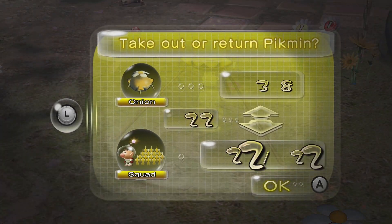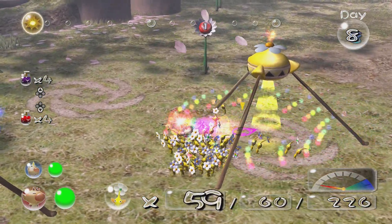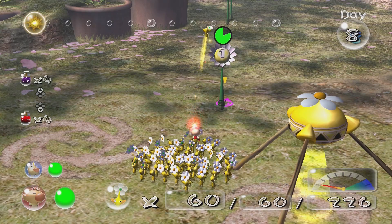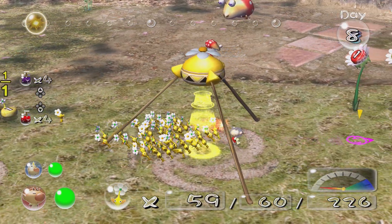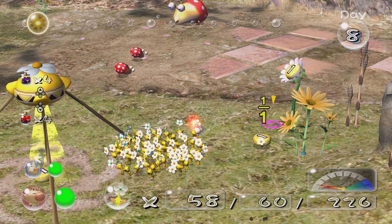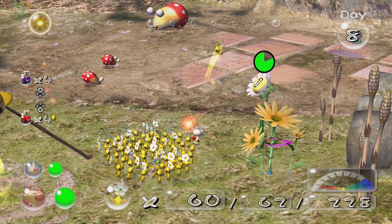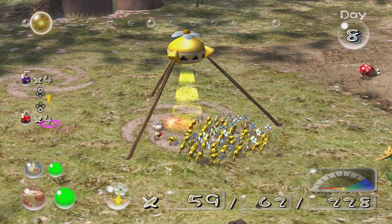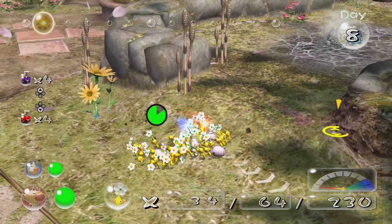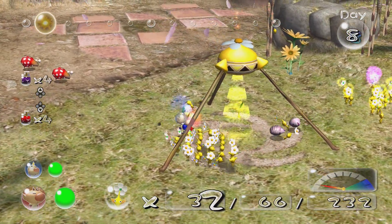First things first, I'm going to go ahead and take out my yellows and I'm going to be trying to get as many yellows up in my number as I can. We're going to wait for that to turn yellow again and just get a few more. I'm not going to be super fussed about getting as many yellows as possible — I just want to get their numbers up just a little bit.